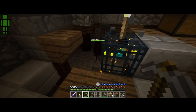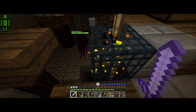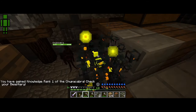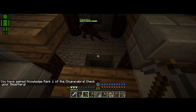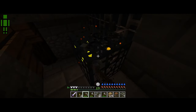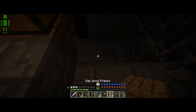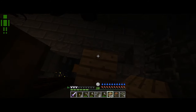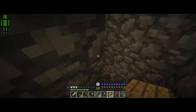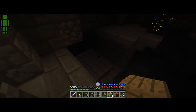Oh my god, what is that? The chupacabra? Absolutely not. Let me put a torch down here. That is so strange. Oh my god, is it friendly? That is disgusting — it's like one big cockroach. I want to be able to get back up. It's moving. There's got to be a way to go downstairs.